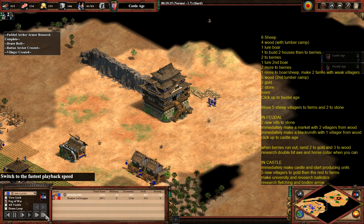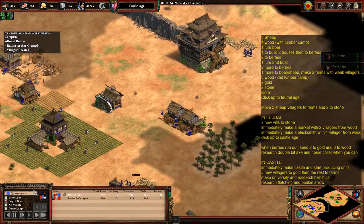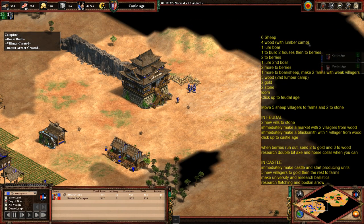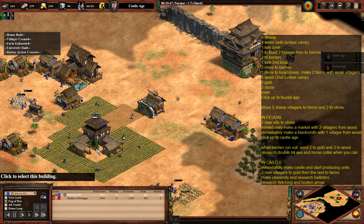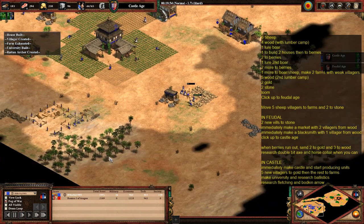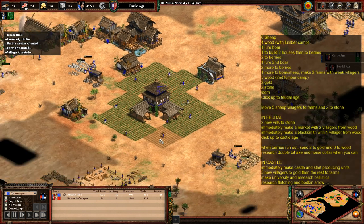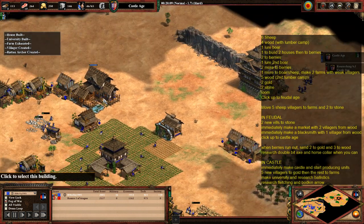When you've got enough food and gold, research Bodkin Arrow as well. We're probably going to be struggling for food and gold for that a little while, because we still need to make farms. Here I'm making the town centre and then all the farms started to expire, so I couldn't research ballistics just yet.